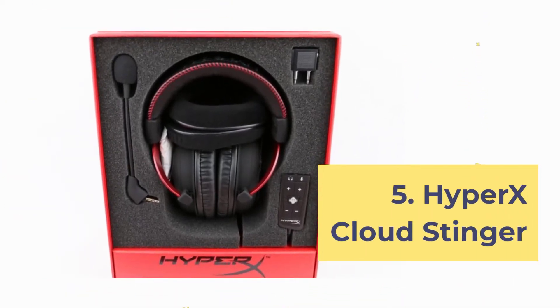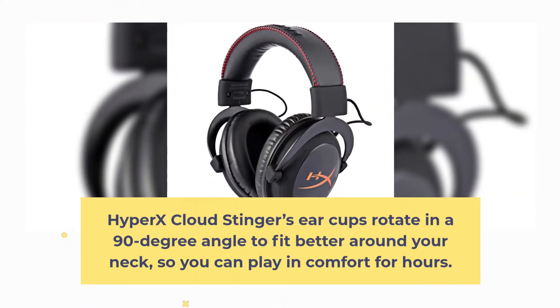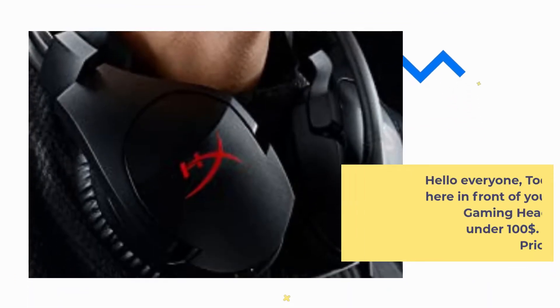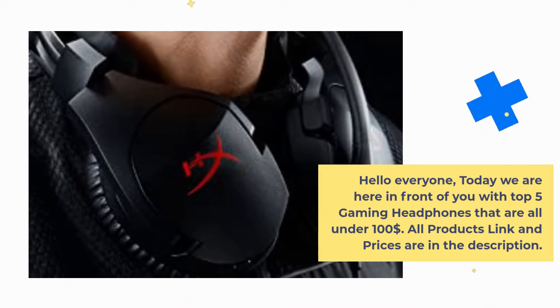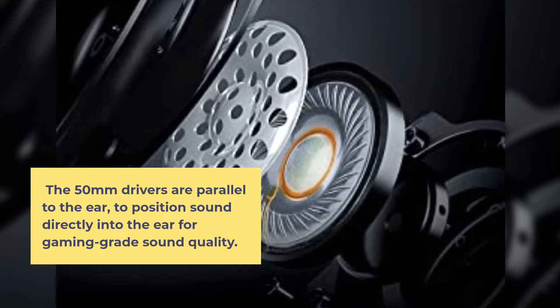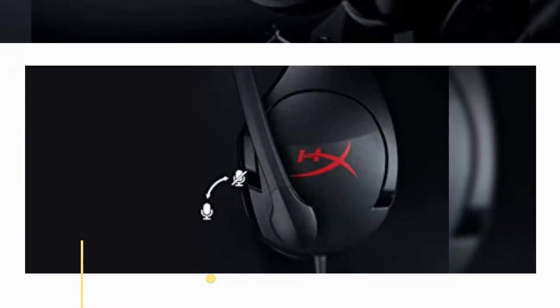Number 5: HyperX Cloud Stinger. The HyperX Cloud Stinger's ear cups rotate in a 90-degree angle to fit better around your neck so you can play in comfort for hours. At just 275 grams, the HyperX Cloud Stinger won't weigh you down, making it ideal for prolonged gaming sessions. The 50-millimeter drivers are parallel to the ear to position sound directly into the ear for gaming-grade sound quality.